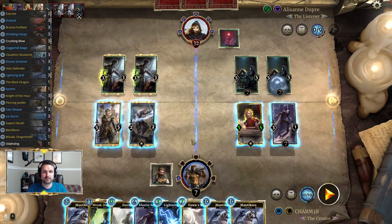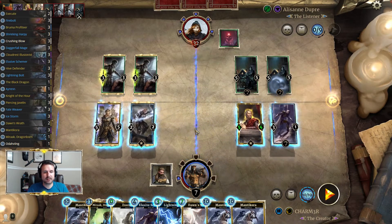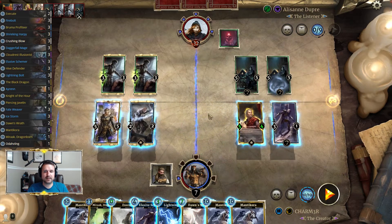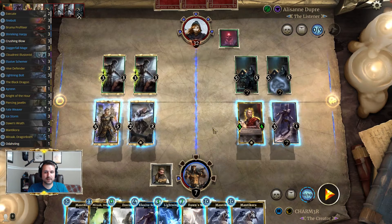Doesn't look like we're going to get that opportunity. We have to clear up this lane and this lane. We can take paths with Manticora or use our Dawn's Wrath. I really feel like Manticora is probably the right way — I'm just trying to figure out what we want to leave behind.